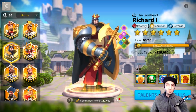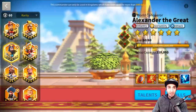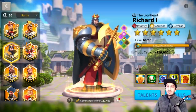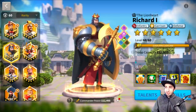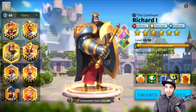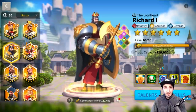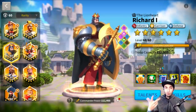The primary commander of a march — either Richard or Alexander in this case — is the commander whose talents are going to be relevant for said march and will affect the march as a whole. Their equipment will affect the march stats as a whole, and their skills will be the first ones to proc once the correct rage amount is achieved. The passive skills are always there.